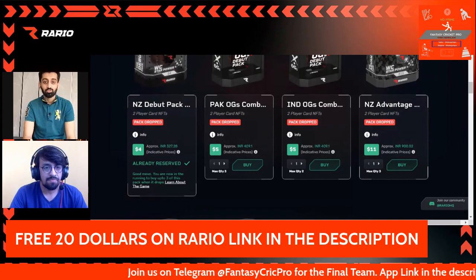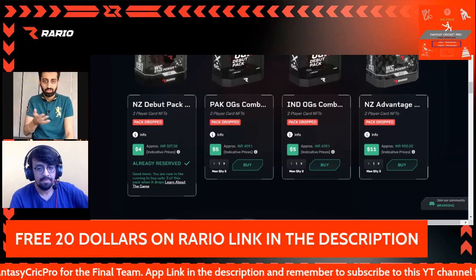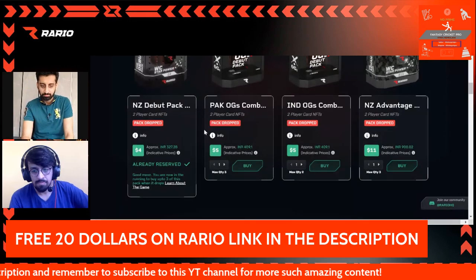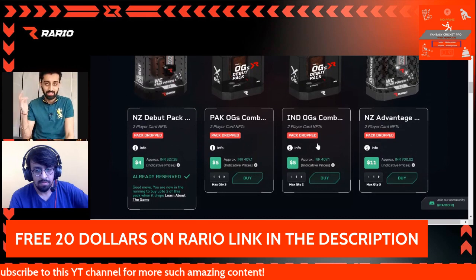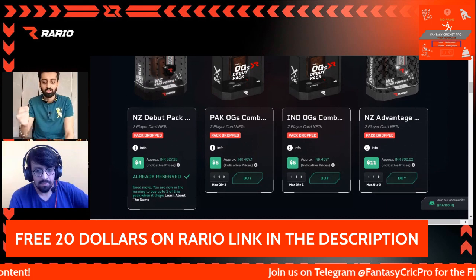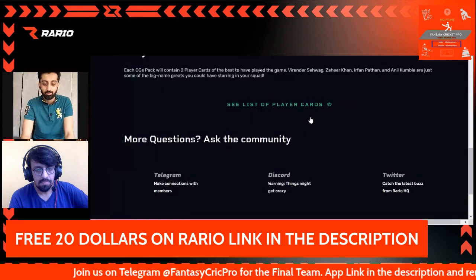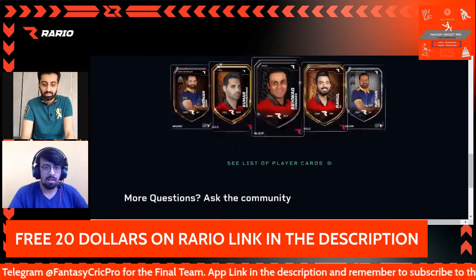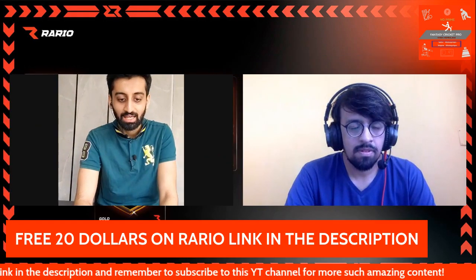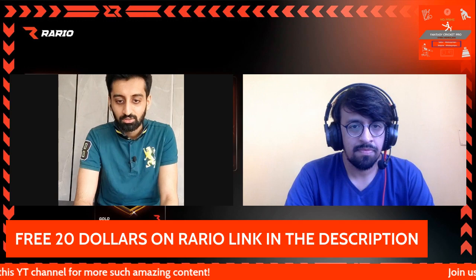One common feedback many of you gave is that you wanted specific country cards along with their OG or legend cards together, and that feedback has been incorporated in this specific backdrop. For example, the India OGs combo has two player card NFTs — you'll get an OG as well as a normal player card from one of the Indian players. The best part is that this whole set of players is handpicked, so it doesn't contain players who are unlikely to play or might be a waste. I'll show you that player list in a minute.